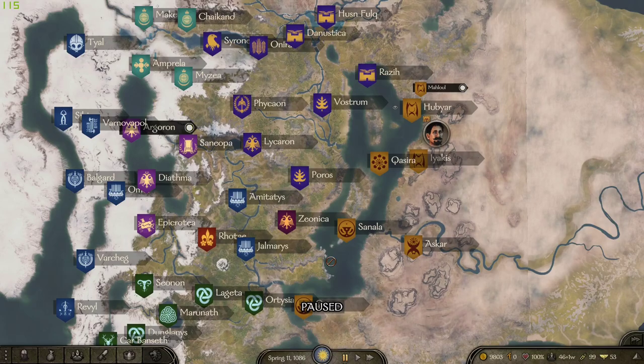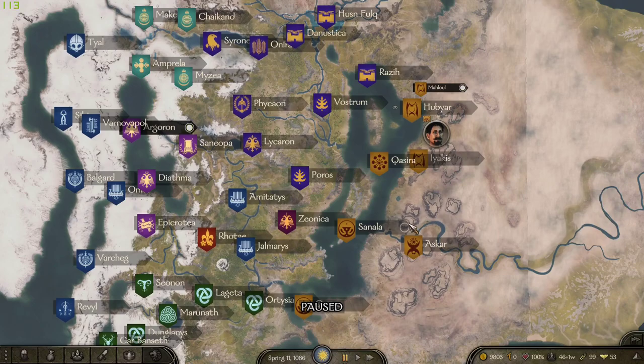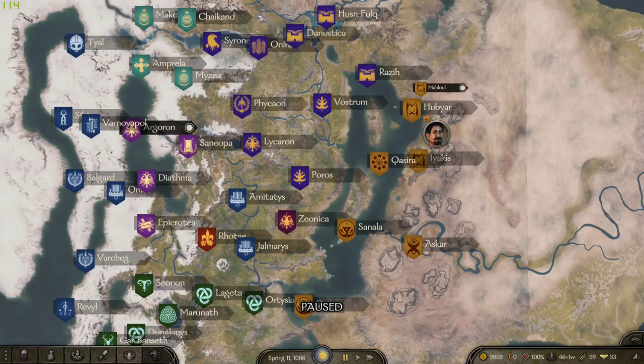Unless you're going to focus more on workshops that are deeper in the country. If you're trying to be an Asari merchant, you might want to put workshops more in the center of the nation so they're a little more protected and less likely to get raided.